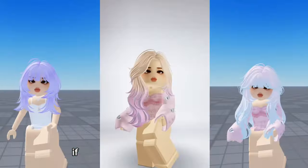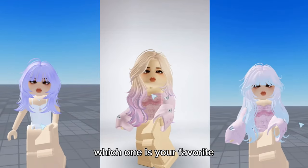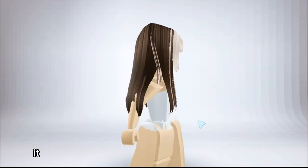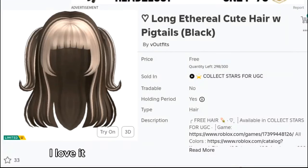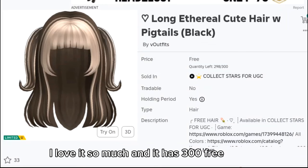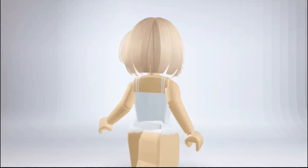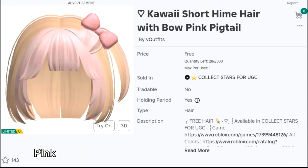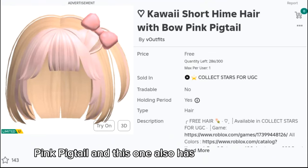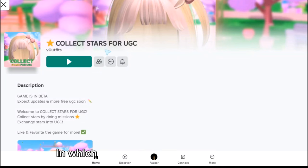If you plan to get any of these hairs, let me know in the comments and also which one is your favorite. Here is the first free hair — it is called the Long Ethereal Cute Hair with Pigtails, I love it so much, and it has 300 free copies. This is the second free hair, it is called the Kawaii Short Hime Hair with Bow Pink Pigtail, and this one also has 300 free copies.